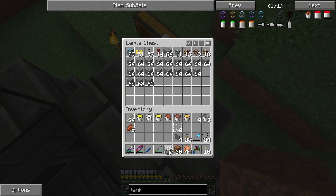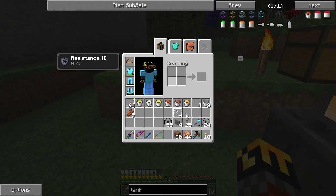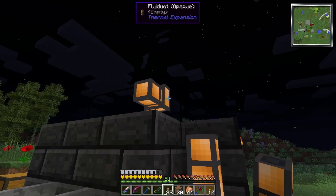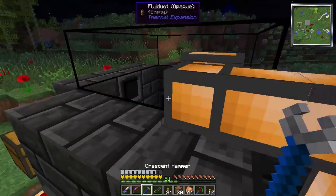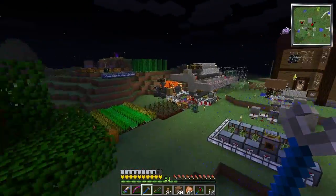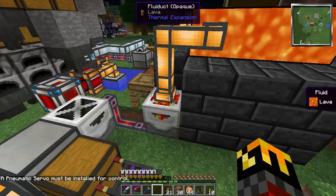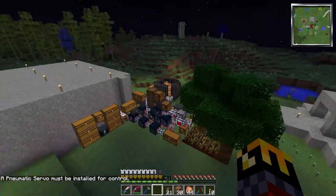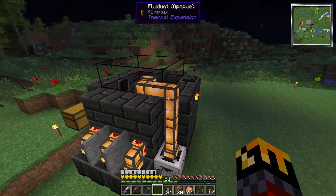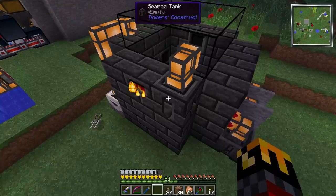Now we take our lava fabricator and plunk it down right there. We need fluid ducts connecting things. I'll set the lava fabricator output — actually, the lava fabricator automatically outputs, so we don't even need to fiddle with it. The lava fabricator will fill up our tank, and then we just need another fluid duct to fill up our seared tank. I need to make sure I have power getting to where I need to go.